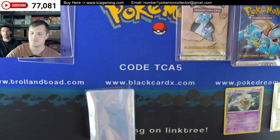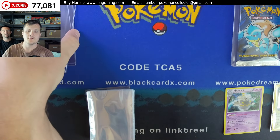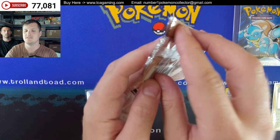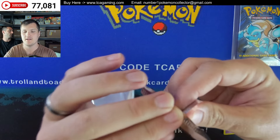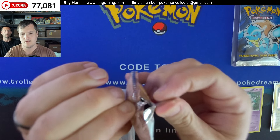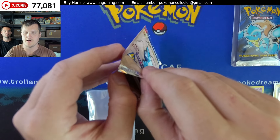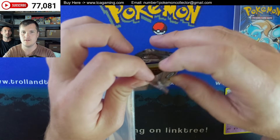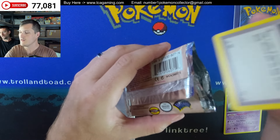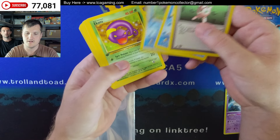Look, if I threw you on a construction site and said go do some inspection, you'd be flopping around like a fish — I'm not in that element here. I was watching you bust into those other packs, but with these old ones you really got to sweet-talk them. The Japanese ones are like gummy. I messed up both of these wrappers. Let's see what we got — have I won yet?